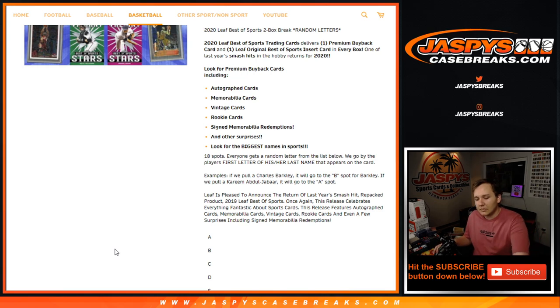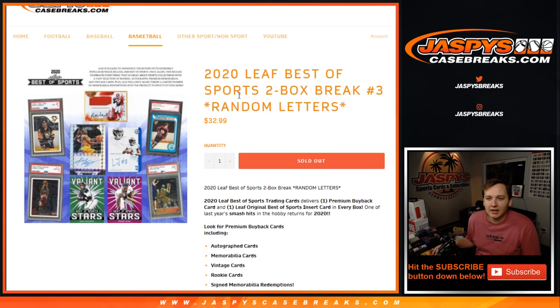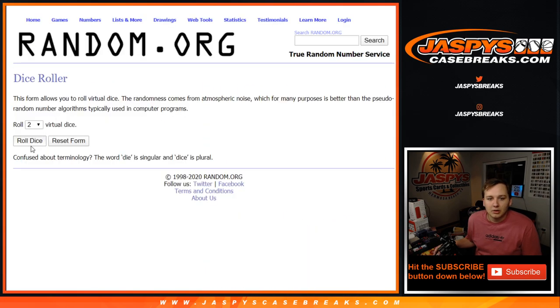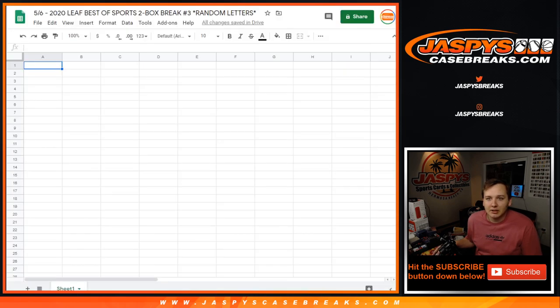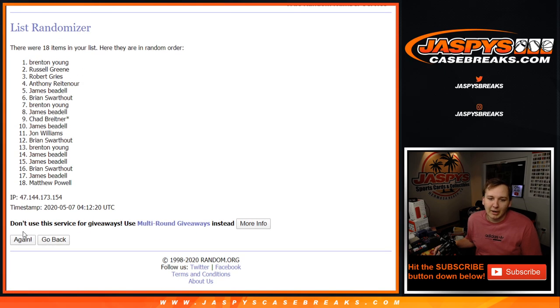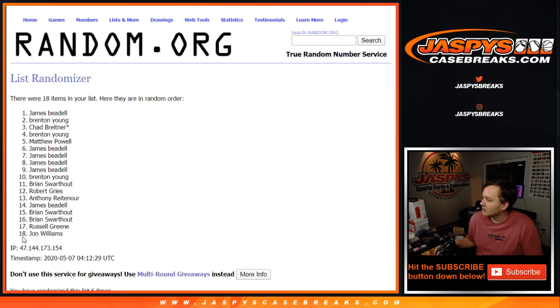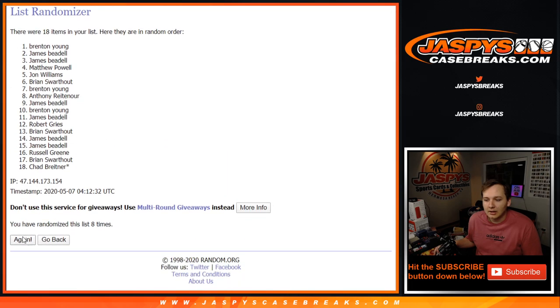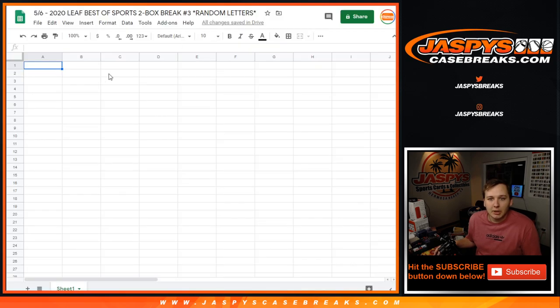If it says Ichiro Suzuki on the card, it'll go to S. His first name is Carl Anthony so we'll get through it. Six and a four, ten times — letters is always kind of tricky but it's the best way to do this kind of thing other than buying a whole box. So we'll go ten times: one, two, three, four, five, six, seven, eight, nine, and ten. We got Chad last spot, Mojo down on the bottom.